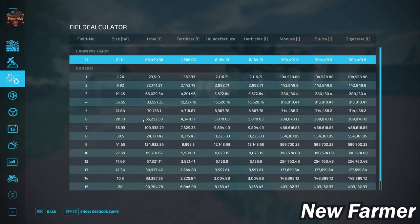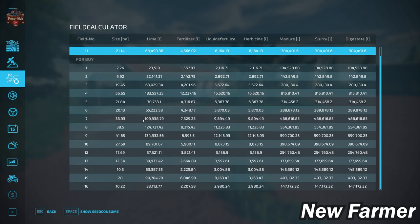Looking at our field calculator screen, this shows us the specific sizes of each particular field. Fields range in size from 7.26 hectares all the way up to our largest at 56.65 hectares, with several fields ranging in the 20s hectare range.